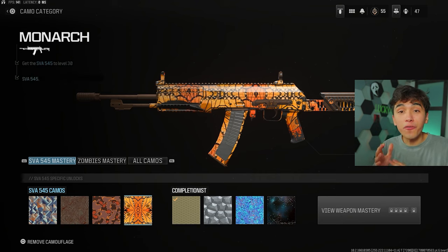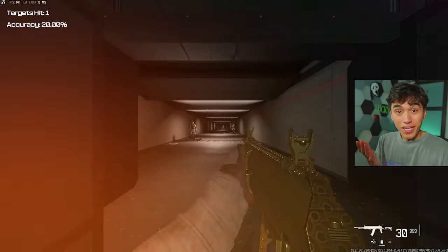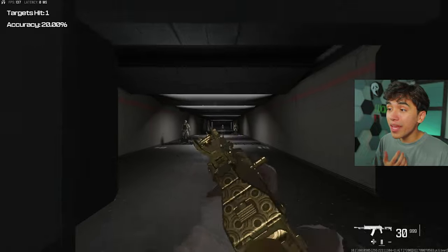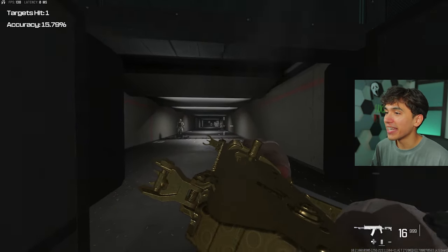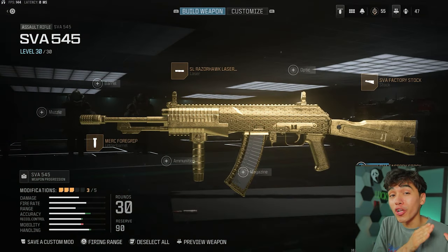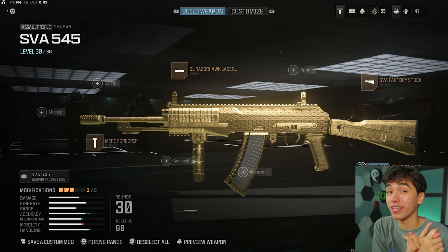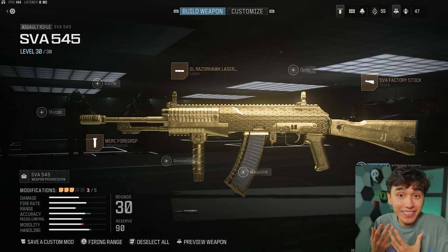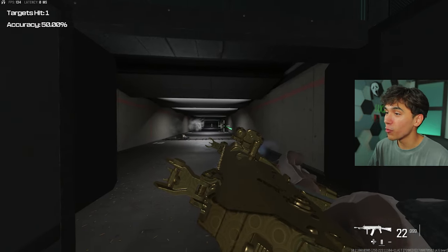That last tactical stance challenge is definitely the hardest, but there are certain attachments that make it a lot easier on every assault rifle. You can set tactical stance as default before entering a match — though that does reduce accuracy. The three attachments that affect tactical stance are the Merc 4 Grip, the SL Razor Hawk Laser, and most importantly the SVA Factory Stock. With these, your aim looks clean and your recoil is almost non-existent. In hardcore, landing even one bullet at long range gets the elimination.